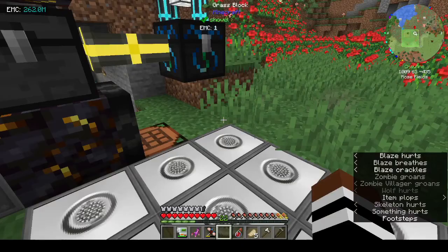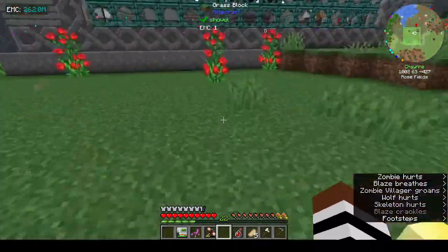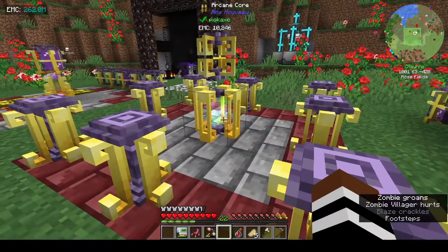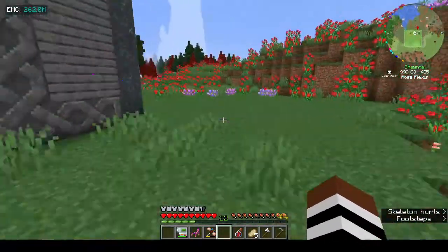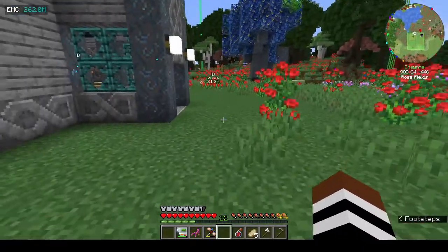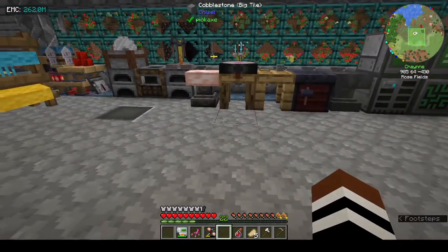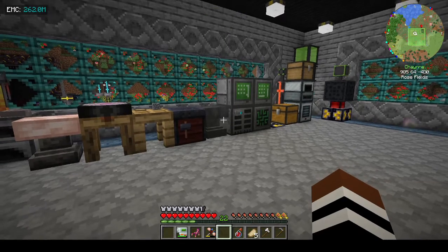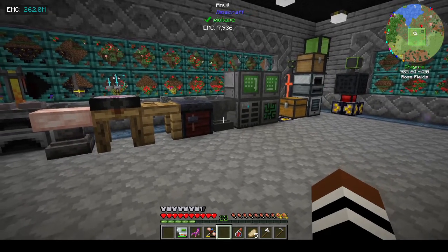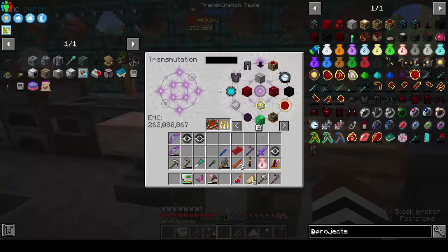I've been using the XP to unlock trinket slots. Today I realized after turning particles back on that I'd been missing the full glory of Ars Nouveau - there are particles in the middle. I might have to put up with a bit of discomfort from being a blaze so I can see the pretty particles. So today we are going to link our EMC table to our refined storage, and once we do that it will make life a lot easier - we'll be able to make lots of things.